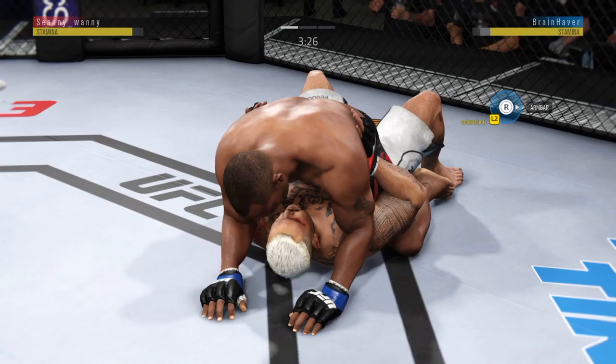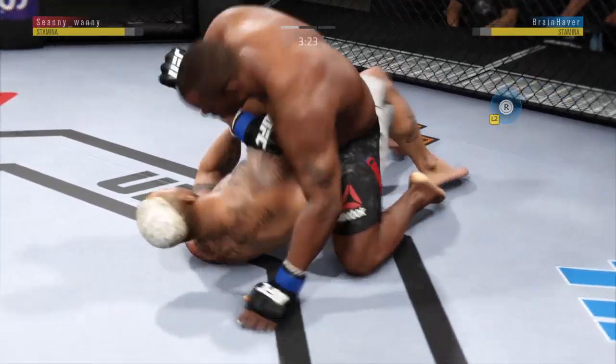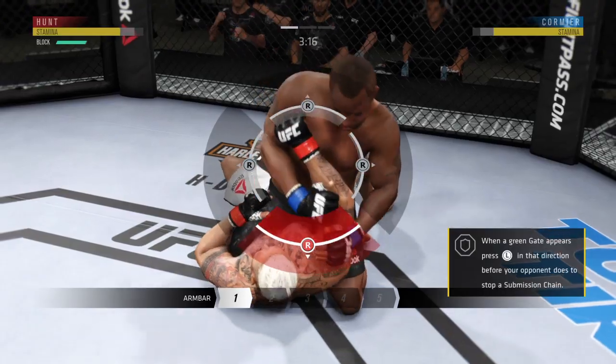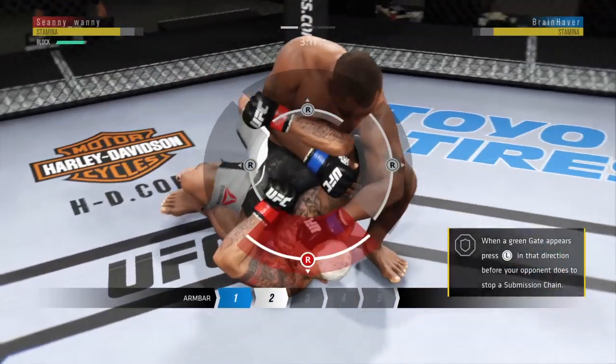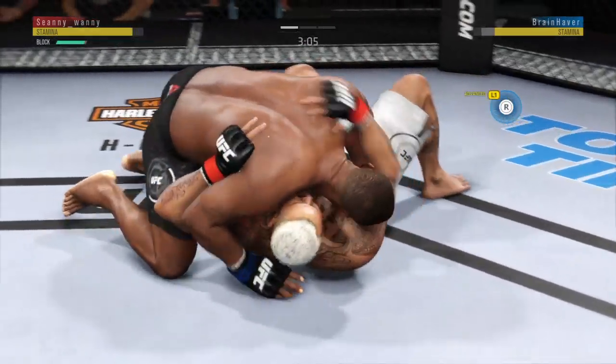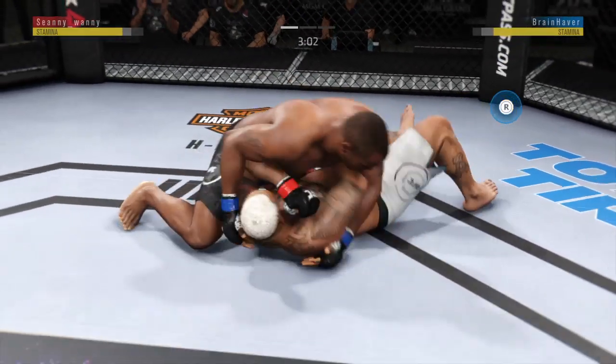This is crazy. Arm bar — he's got the arm here. Now he's gonna throw his leg over. And he escaped the arm bar. Excellent movement on the ground here, always trying to better his position.